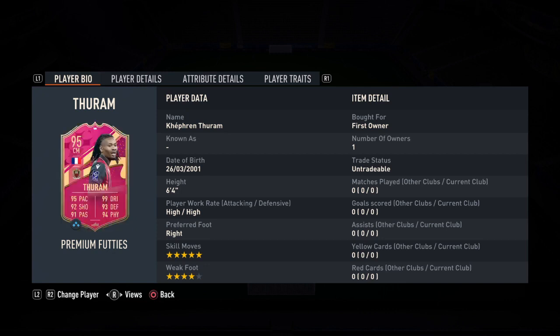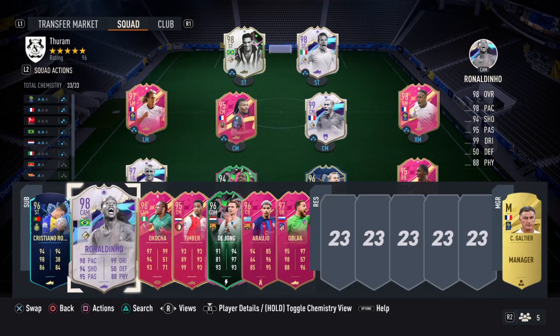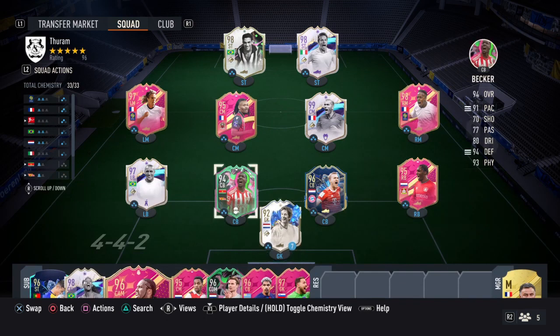Today we're going to be testing out this Captain Thuram. I know he's going to be amazing, but I just want to show you the team we're using him in — it's insane. I have Dino on the bench because I don't even know where to play some of these players. This Zidane card is absolutely gorgeous, and I'm using Gofu as a right midfielder because he feels faster on the wing.